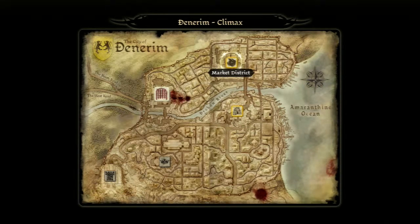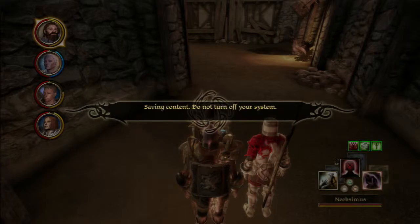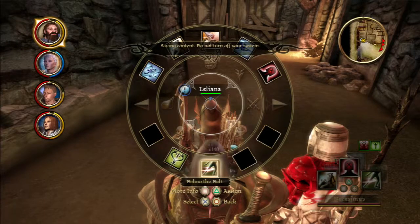Let's first go to the market district. These are the two spots where the generals are most likely to be. I'll save. I just realized I should probably put another skill in place of the stealth — below the belt right there.